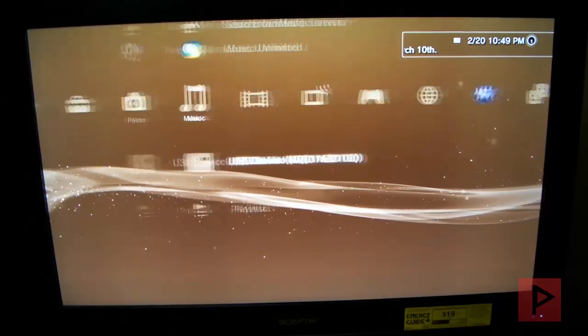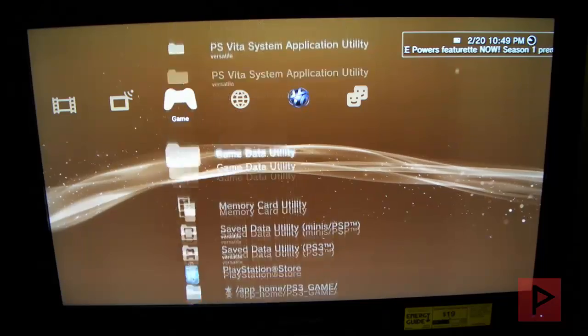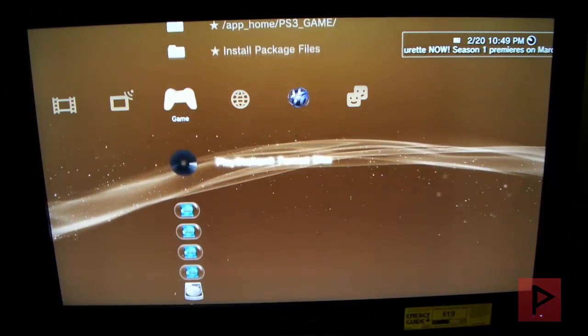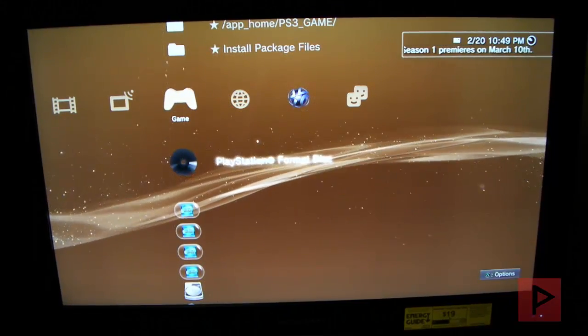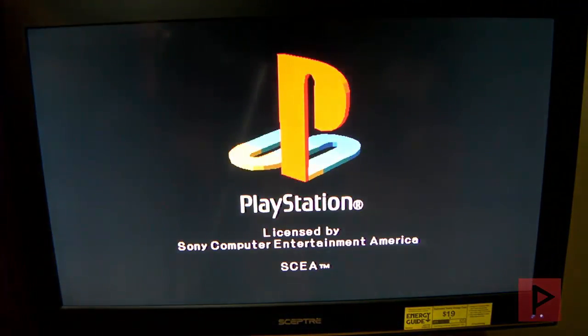Let's go ahead to the games section here, scroll down, and just let it load for a second. We'll see it's a PlayStation format disc — go ahead, press X on this, and it's going to load the game. Let me just show you real quickly what the game performance is like, and it's pretty good. It's just like playing a PlayStation 1 game on the original PlayStation — it's awesome.